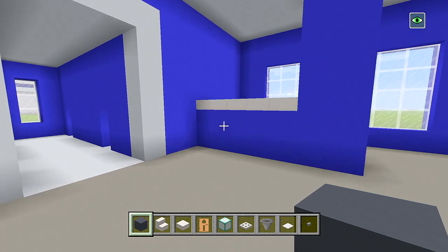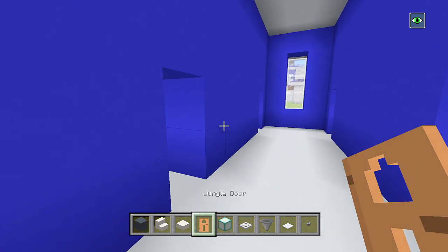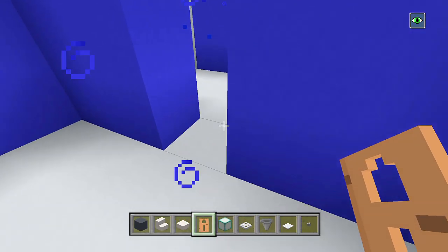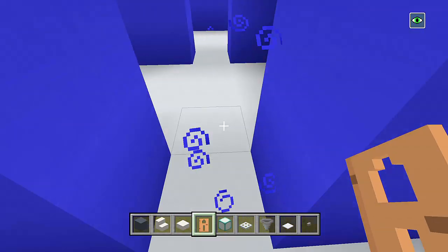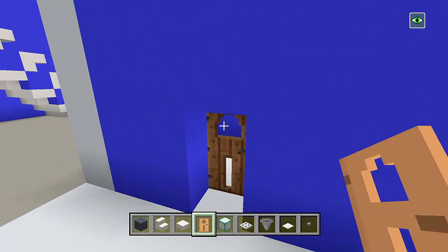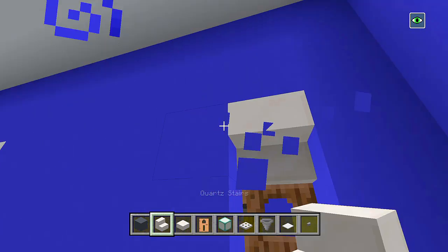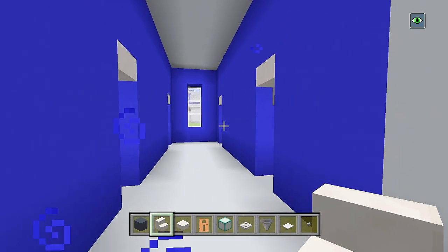I'll go ahead and actually just start in the bathrooms first. I have my jungle doors — I'll go from the inside and just place all of these. At the original build I just had some openings here, but I decided to actually make Minecraft doors instead. We could go ahead and add an upside down quartz stair above these to add a little bit more detail — makes the doors possibly look a little bit bigger.